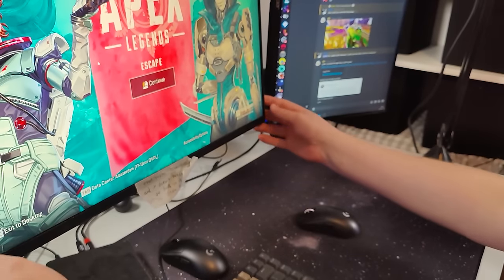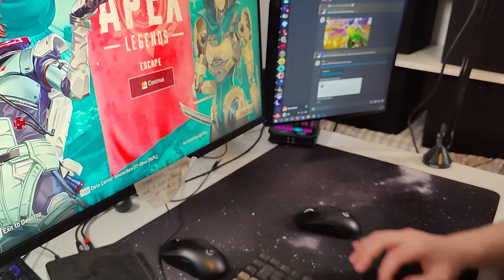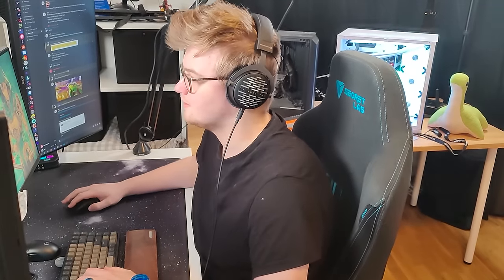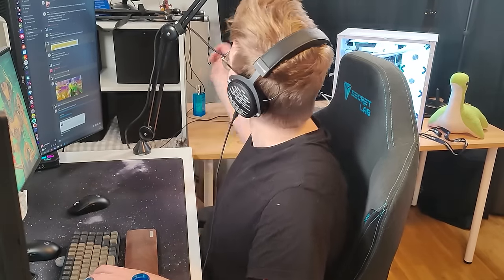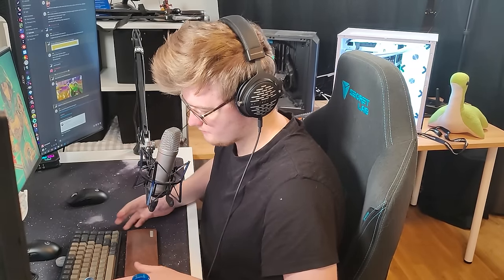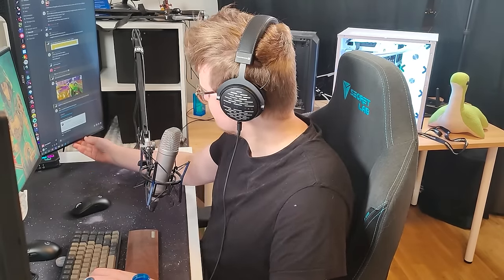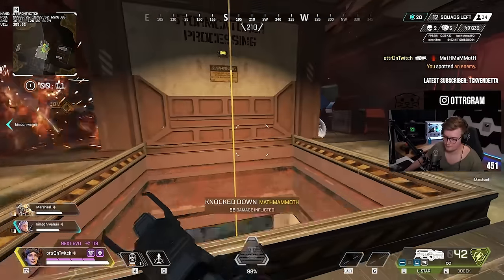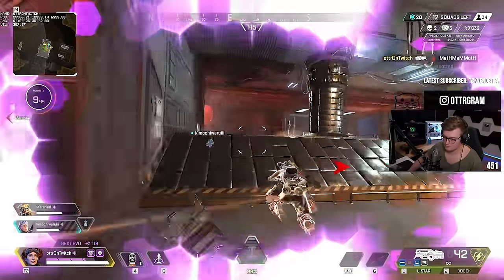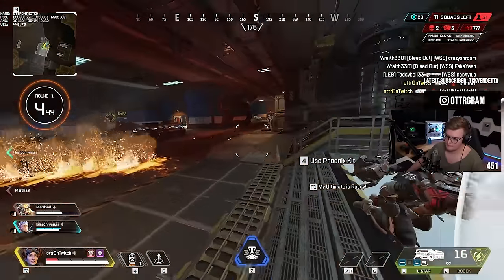People joke about pros being peculiar about their setup, but consistently performing and improving relies on consistency in every aspect — including how you're set up. Reflect on your posture, how far your stomach is from the desk, your hand position, mousepad, desk height, monitor height, and everything else about how you sit and play. Try to keep this consistent every gaming session. It's daunting at first, but after some time it will actually feel off if you don't sit the way you've conditioned yourself to. This builds muscle memory, and you'll immediately notice when playing on someone else's computer.